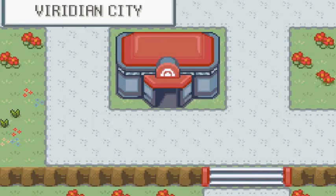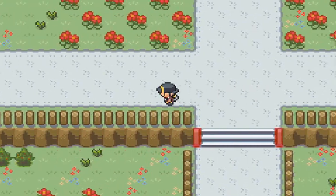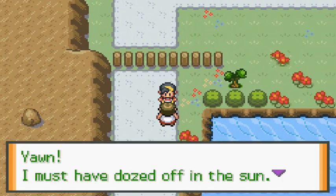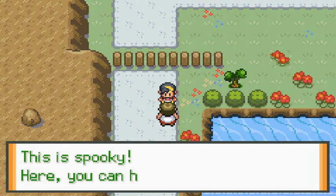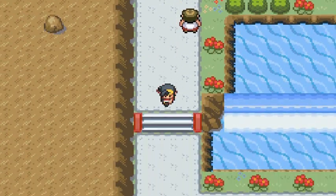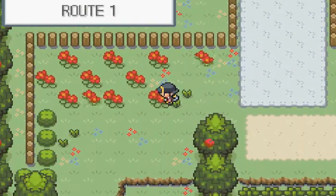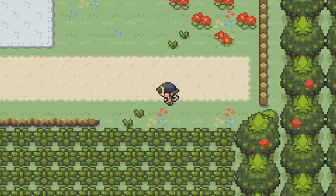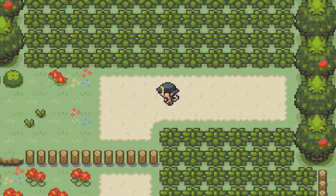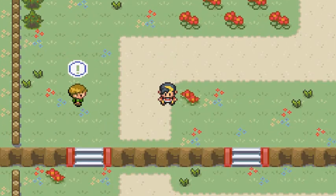Let's go straight down to Pallet Town and see if there are any more surprises. I'm pretty sure we're gonna find our mama waiting for us. Oh wow, this is new — a guy is going to give us TM42, and it's Dream Eater. That right there was new. Let's move on and battle the trainers. We're just gonna skip down the ledges — that's pretty nostalgic with the twist.